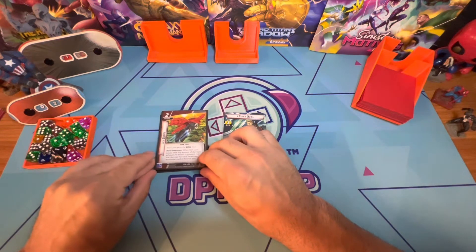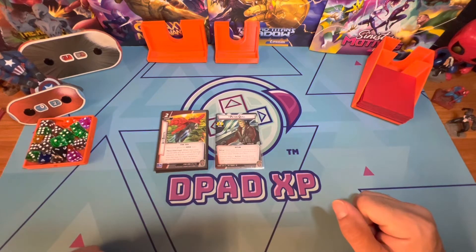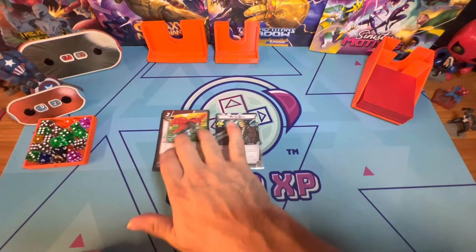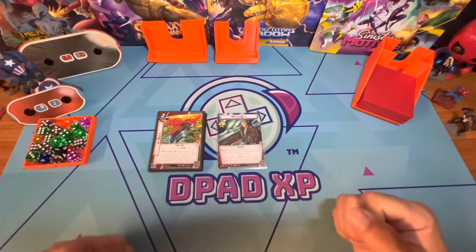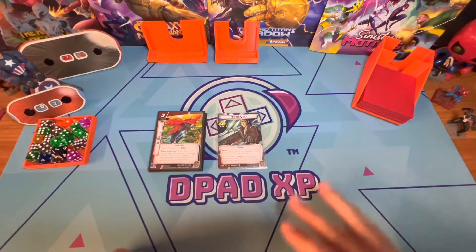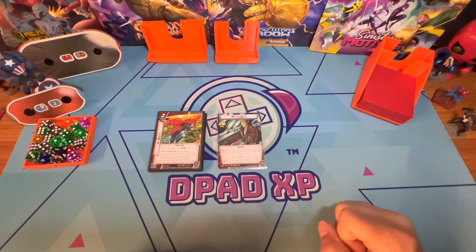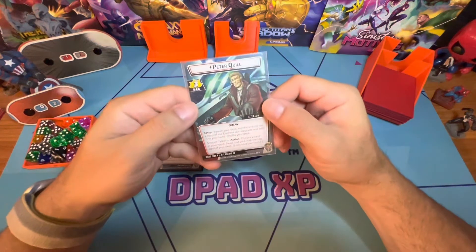I just played a game with him and I'm going to give my thoughts fresh. I played before with him, but after refreshing my memory with how he plays, I'm going to go through all of his basic cards. You can make a deck out of anything you want, and this is a five-minute review based on my personal play style. I try to be as objective as possible, but I'm on the clock, so here we go. Peter Quill: three recovery, outlaw.